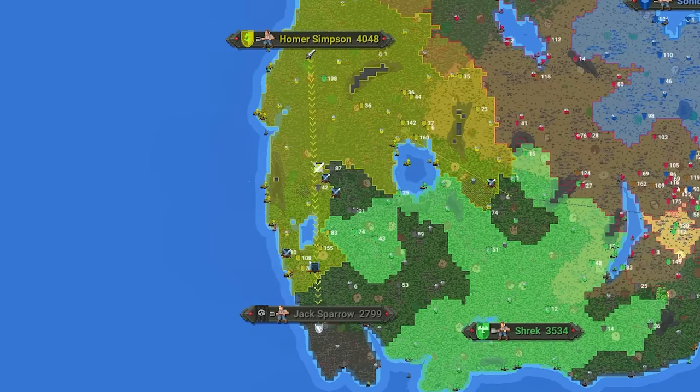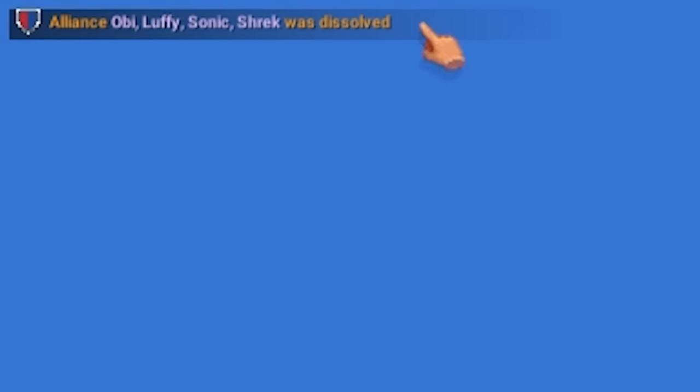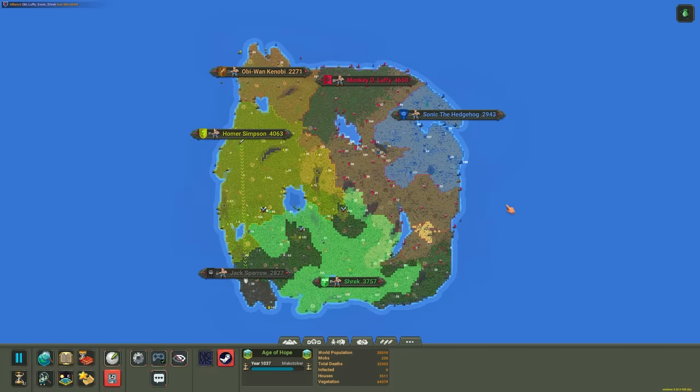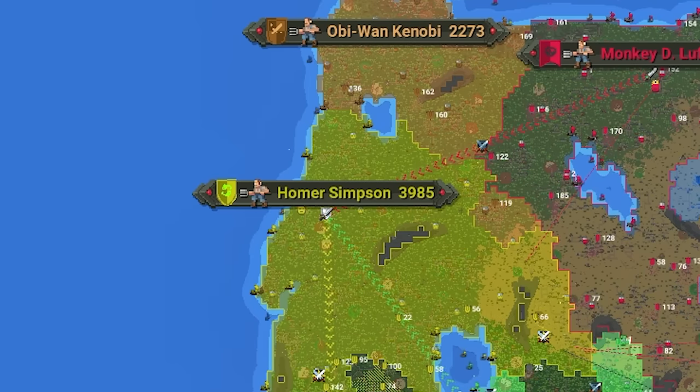The only war going on now is between Homer Simpson and Jack Sparrow. The big alliance is breaking up — the entire alliance was just dissolved, so it's back to free-for-all. Monkey and Homer Simpson go to war, and Shrek and Homer Simpson as well — everyone just randomly decided to turn on Homer.